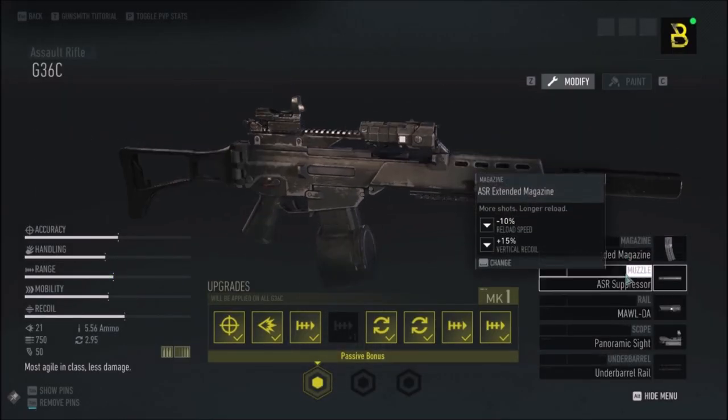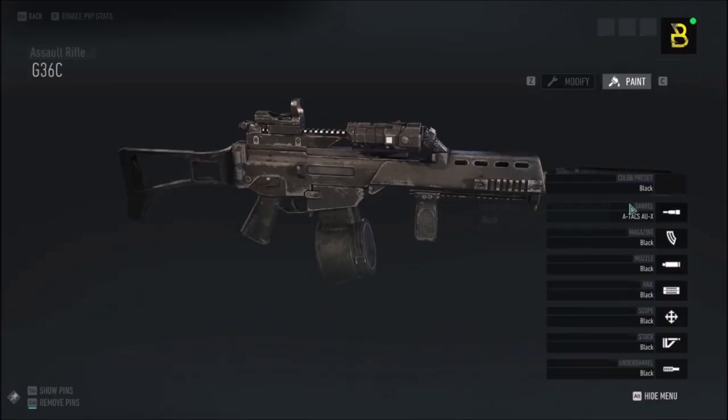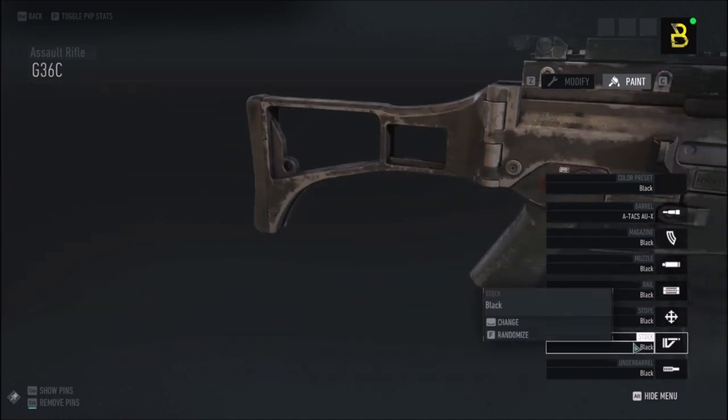You're able to equip and change the magazine, muzzle, rail, scope, and underbarrel within the gunsmith. You can also change the appearance of any attachment and your overall gun in the gunsmith in Ghost Recon Breakpoint by selecting the paint tab to customise each part of your weapon.